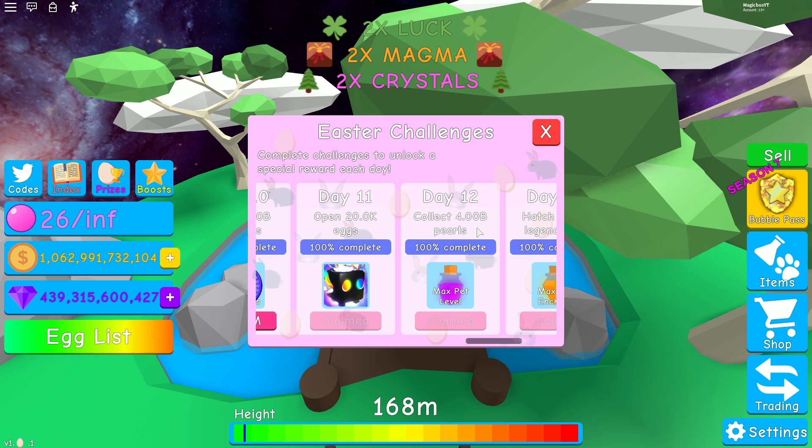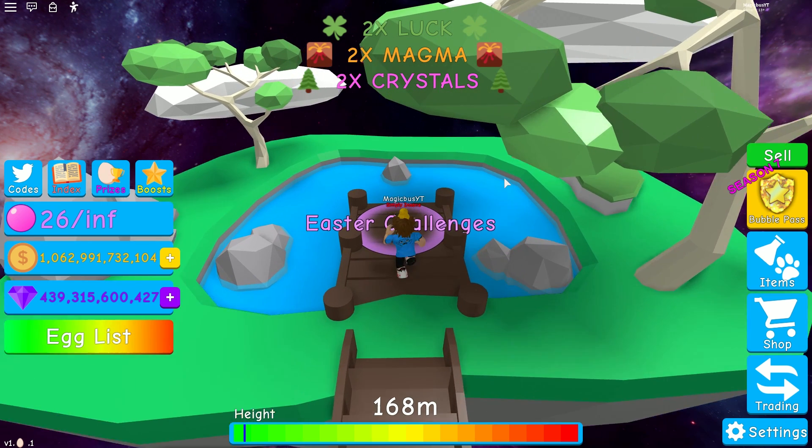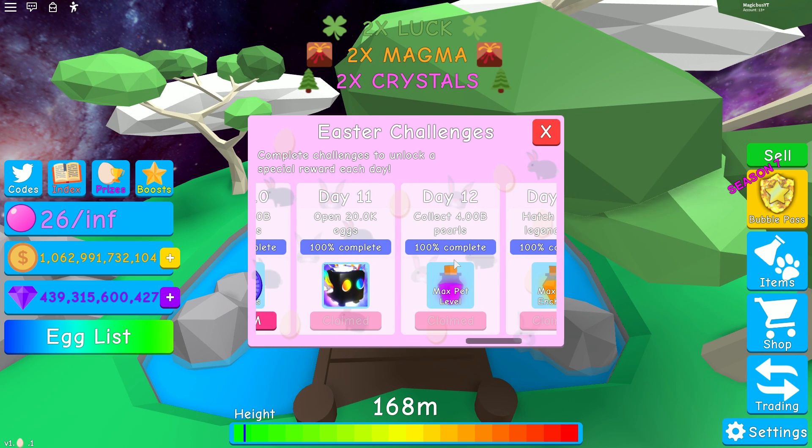4 billion pearls — you're also not going to do this in one day, but using the Easter Overlord plus your other teams. You're looking for this symbol right here — it has the pearl, the block, the bit of candy, the magma — all that stuff. This means it works in every single world. Get a full team of these, and maybe in a day or two you could easily do 4 billion pearls. This is also a good opportunity to unlock all of the chests if you haven't done so already.